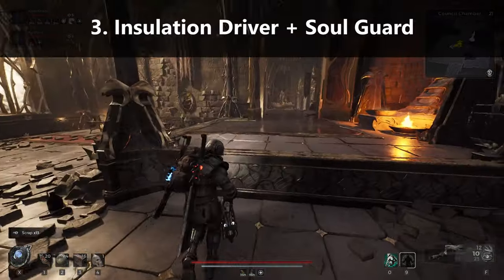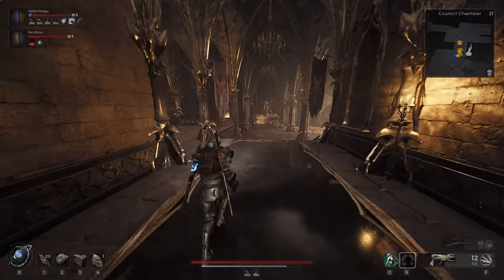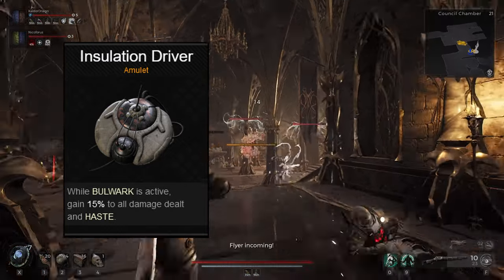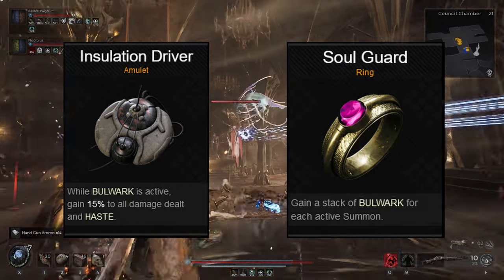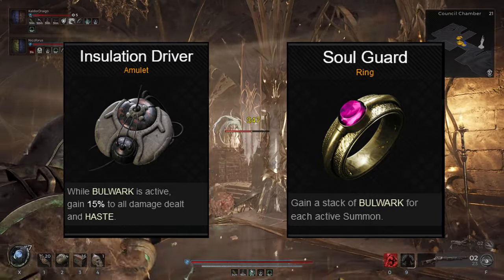Number 3: Insulation Driver and Soulguard. This combo is great for players who love to play with summons. Insulation Driver gives you 15% to all damage and haste as long as you have the bulwark buff active. To get the bulwark buff, Soulguard will give you a stack of bulwark for each active summon. This means you can get all the benefits of Insulation Driver as long as you have at least one summon out and about.